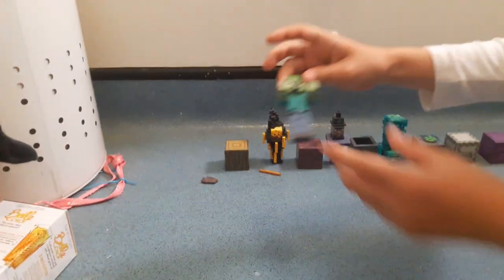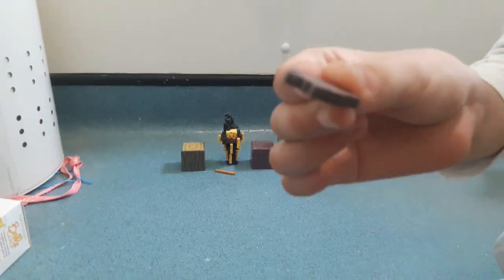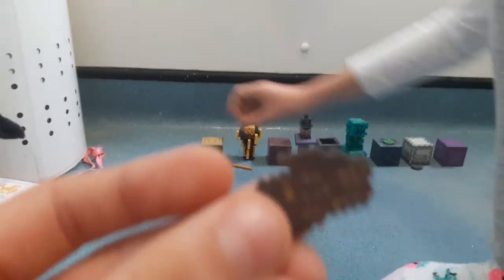Now we have the Zombie Villager. He comes with some rotten flesh — I think it can go in his hand, sadly no. Some of these things just come with it. And it comes with some dark wood.